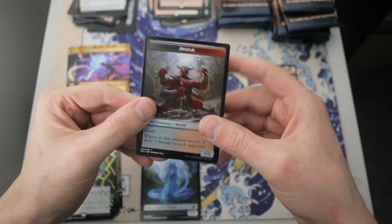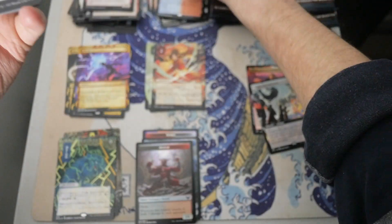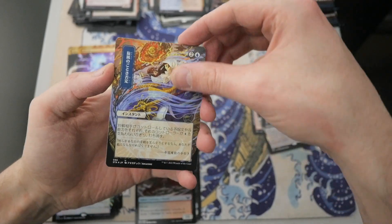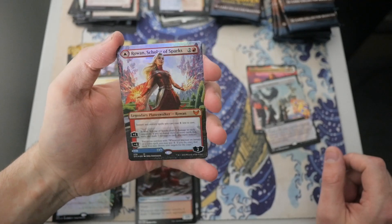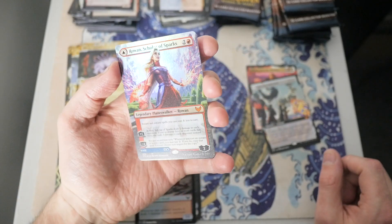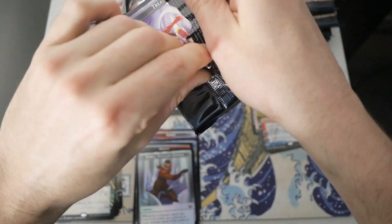Okay, Frost Boil Snare Snarl. Author of Shadows. We got a Culmination of Studies. We have an Ephemerate — beautiful card. And then we got a Divine Gambit. And then we got a Foil Full Border Rowan, Scholar of Sparks Planeswalker! That looks incredible! So we're going to put that with the Mythics, since it is a Mythic. And then we got that Spirit that flips into a Luca Wayward Bonder. Let's get into the next pack.